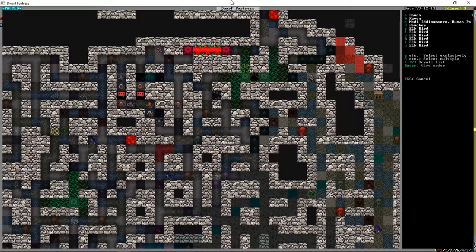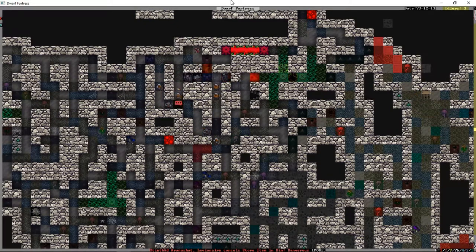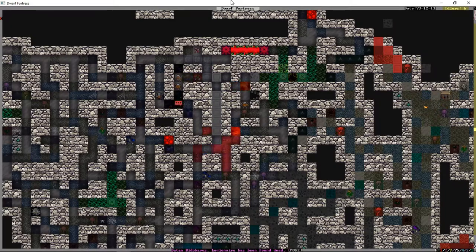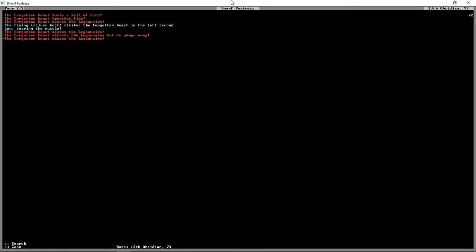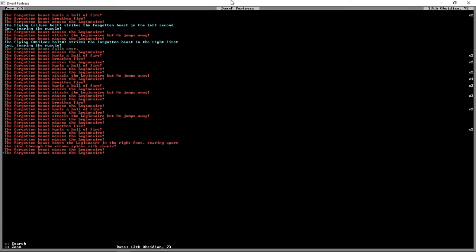A lot of elk birds — holy crap. Utash the forgotten beast — see how this goes, folks. I already see some fire, a lot of fire being thrown around. I'm seeing lots of attacks, lots of breathing fire. Oh — Thickodd is dead. Yeah, I don't think this is going well, folks.